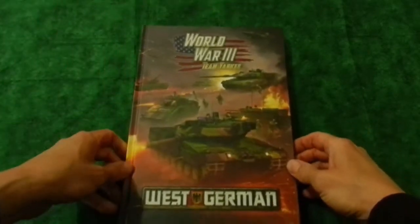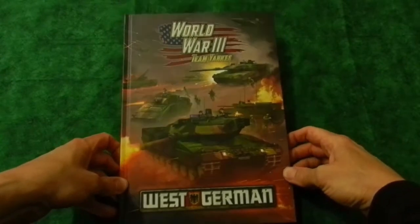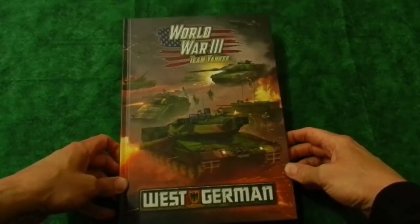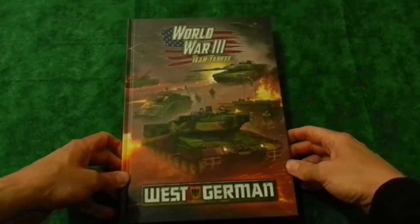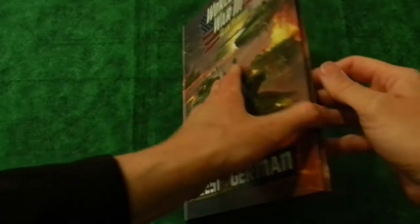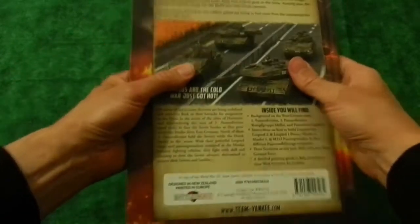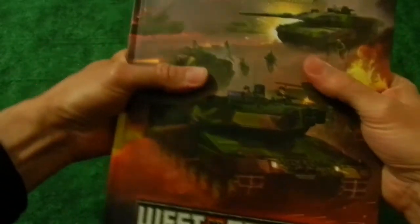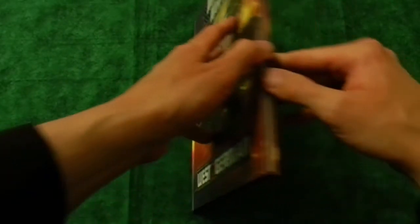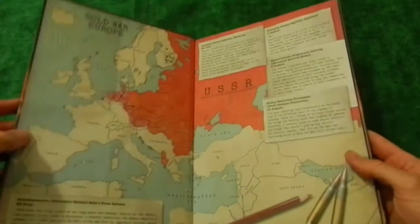I've rolled down to my friendly bookstore and got myself the latest book for World War III: Team Yankee, the West Germans. It doesn't have the wonderful rolling-off-the-tongue quality that 'Leopards' does, but it's to the point. It is a hardback book, but it seems rather soft for a hardback - you can actually bend it. But looking at it, it's a very healthy-sized book for a Battlefront book.